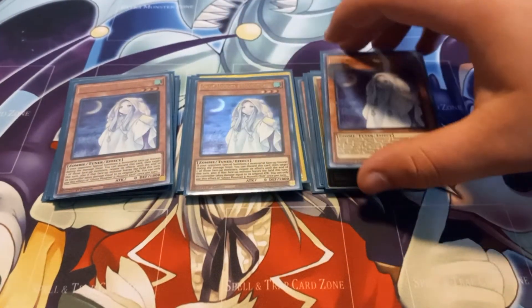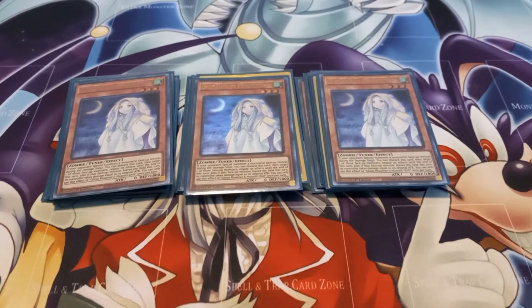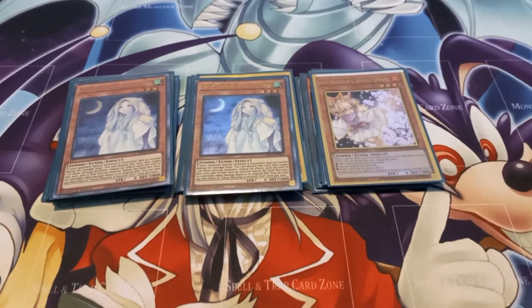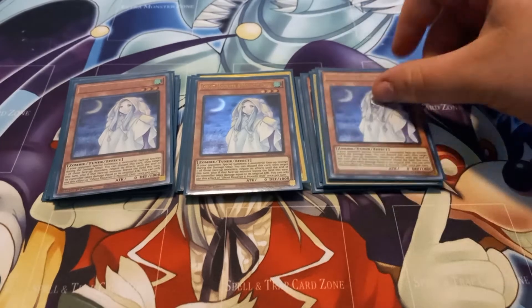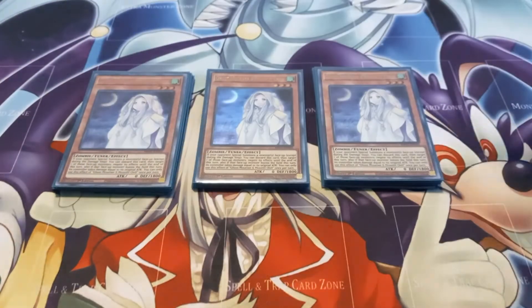I play three copies of Ghost Mourner & Moonlit Chill. This monster lets you send it to the graveyard to target an opponent's special summoned monster, negate that monster's effects for that turn, and then if it leaves the field your opponent takes damage equal to that monster's original attack. This has to be done when your opponent summons the monster — so like if your opponent summons Summon Scythe, this can actually out the Scythe because you just target the special summoned Scythe and it's fast.